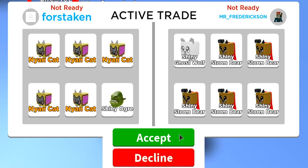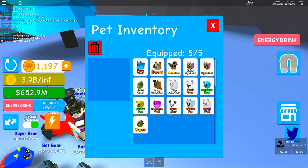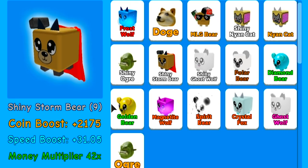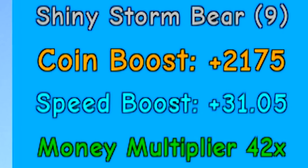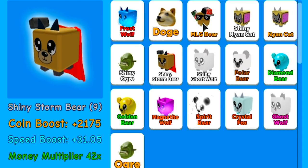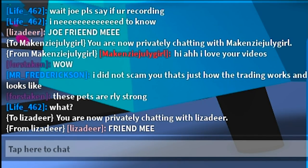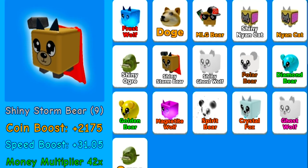This guy hit me back with shiny storm bears. Are these guys good? Either way I can help him out and give him some good stuff. I got the shiny storm bear — oh my god. He's insanely good. He's literally 2,000 coin boost and a money multiplier of 42 times. I didn't know he was that good. Get out of here MLG Bear, you suck. Big shout out to my boy Mr. Fredrickson — he is a very nice guy. This literally has to be the best pet in the game. There is just no chance this isn't the best pet — it is so strong.